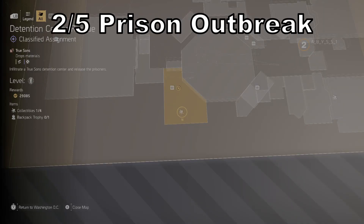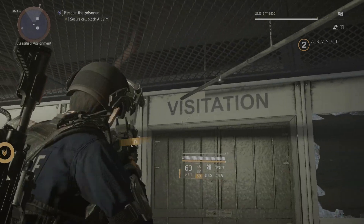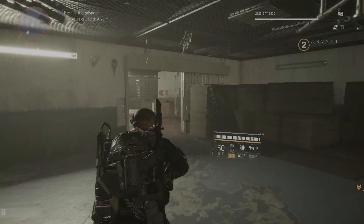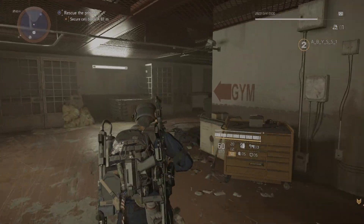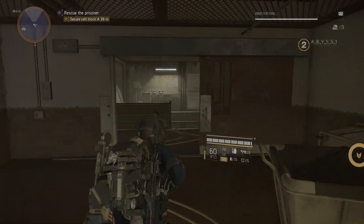Our next collectible is located behind the visitation area. First you need to get the key, so follow the path that I'm going to show you. When you get to the bottom, open up the locker for the visitation key. Once you have that key you'll be able to enter the door and get our next collectible.